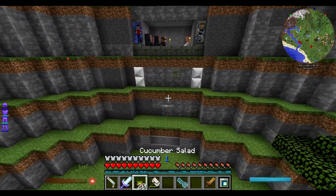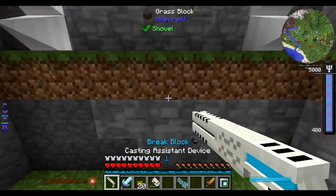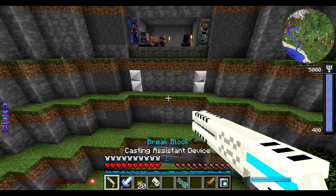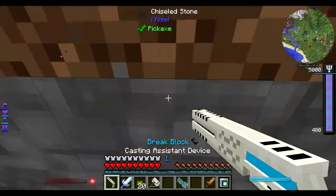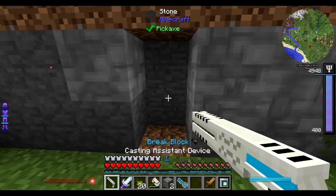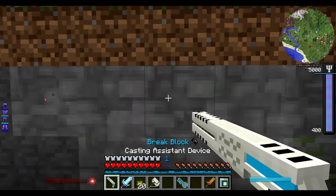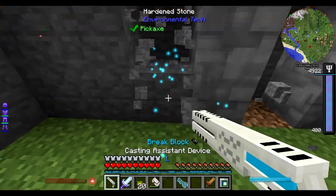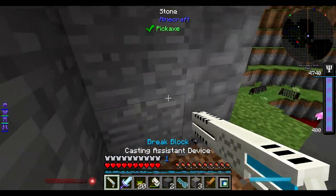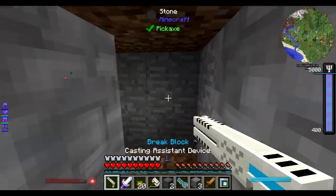I set up a second bee house right here and put some dandelions underneath. I thought they were daffodils the whole time — yeah, they're dandelions. You can see the little bees hovering about doing their thing. Hopefully we'll get some pollination soon. I think we should try to finish this off today, which means killing the wither three times — which means getting a nether portal, which means going to the nether. And right now we don't have a nether portal, so I think we should make one.